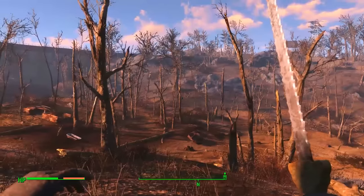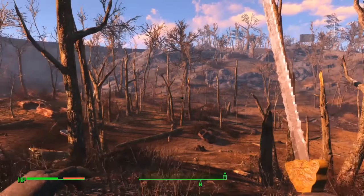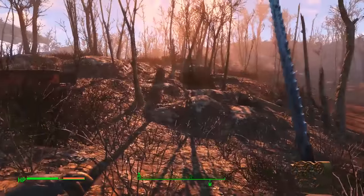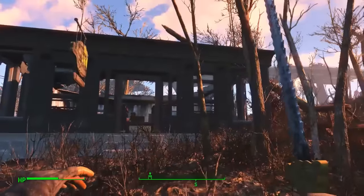Hello everybody, welcome back to another unique rare weapon guide here on Fallout 4. Today I'm going to be showing you how to get the Big Jim, which is a unique wrench found just here.